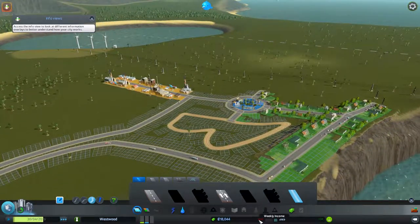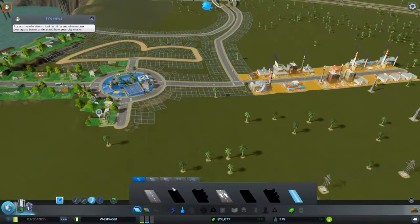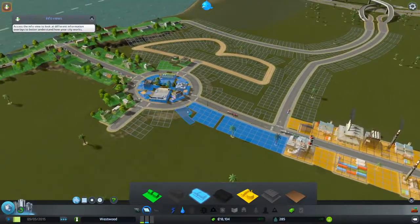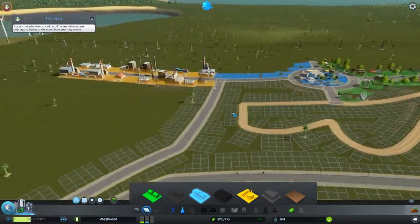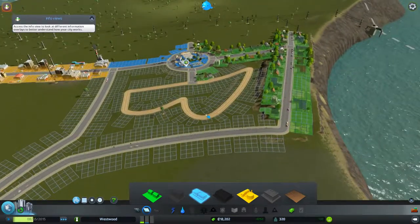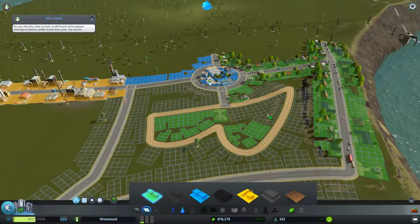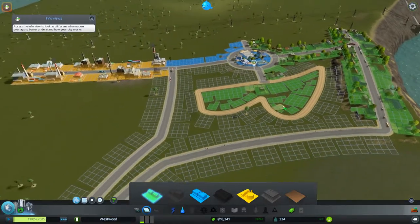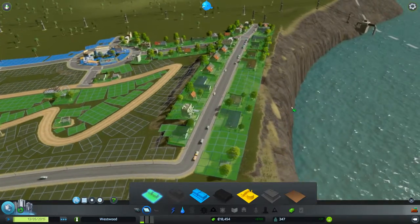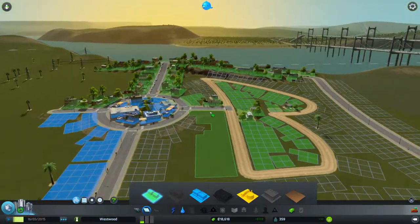Our money problems are largely addressed at this point. It looks like people want some more commercial, so I'm thinking we'll zone a little more commercial right here on the outside of the roundabout. And I think we're going to make the inside area all residential. Later on we'll unlock high-density residential, which we probably won't use too much of. Things are filling in quite nicely — we've got a growing population and we're about to hit a milestone.